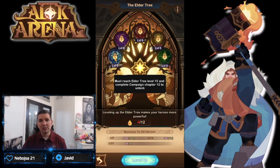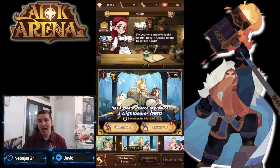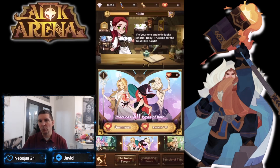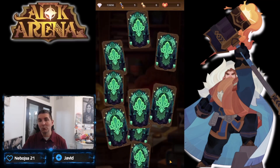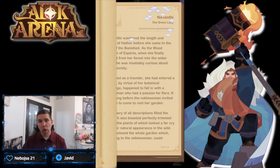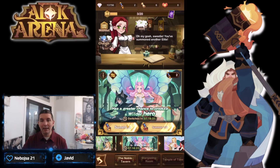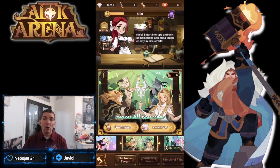Elder tree requires level 15 or completing chapter 12 — we're at 13. Swapping the wish list and continuing with Wilders to get more copies and food. The power creep wish list has the five strongest current heroes in AFK Arena with Nevi as one of the five. Pulling summons and amplifying emblems are showing up, which means we can build Tamaras a bit higher.